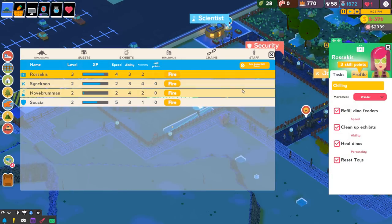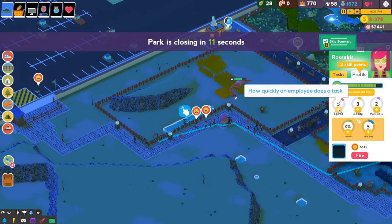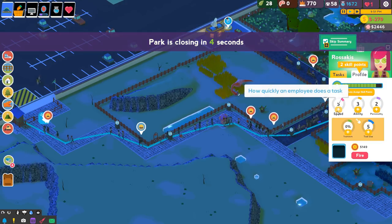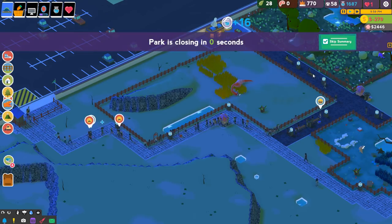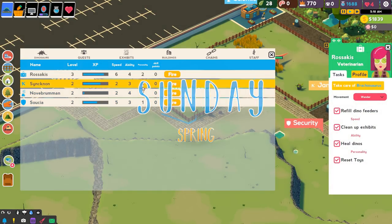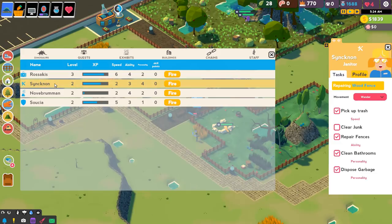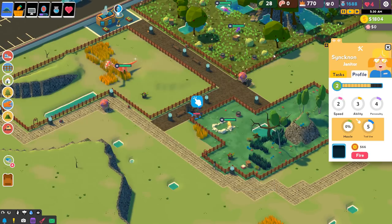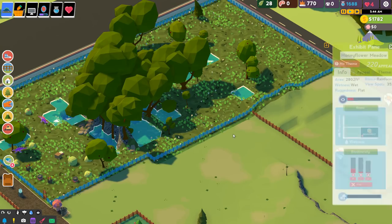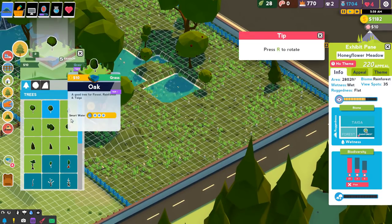Our veterinarian leveled up a lot too. I'll go with speed for two of her skills — teamwork increases digs of all employees, and she's got some really good ability too, but I'll do speed and ability on our vet because we need to take good care of the animals and rush when there's an issue. Security and janitor haven't leveled up yet. We have some money — quick, while we have the funds, let's get this biodiversity up! I had no idea I would be struggling for biodiversity. Let's get some apple trees — quick, bushes, bushes, bushes!